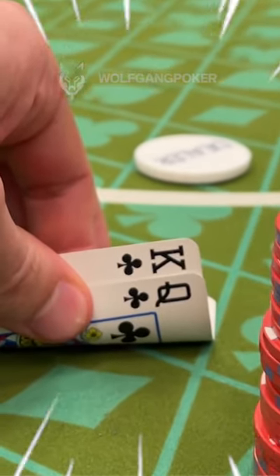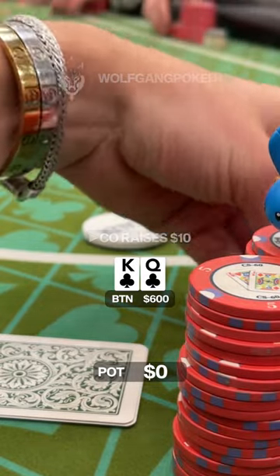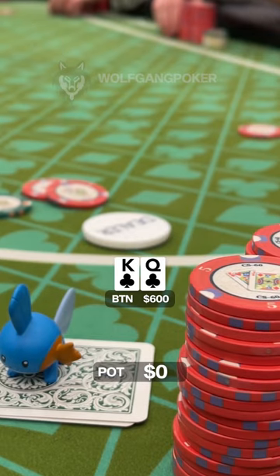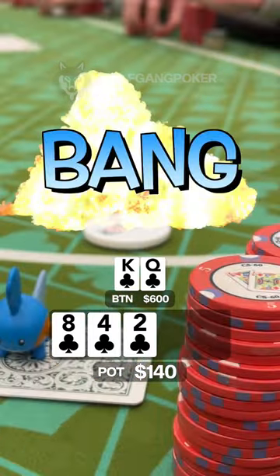I look down at King-Queen suited from the button. Yuri in the cutoff raises it up to $10 and I decide to three-bet him to $35. We're gonna get three callers, meaning we are four ways to a flop, and it comes all clubs — eight, four, deuce. We flopped the flush.